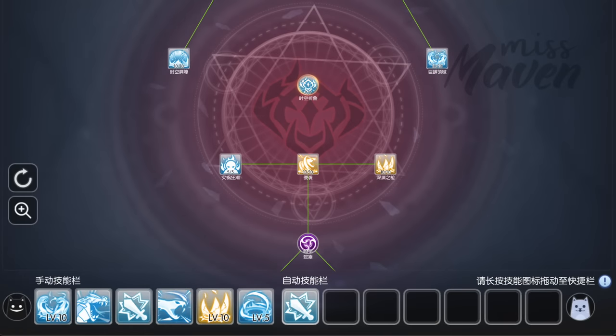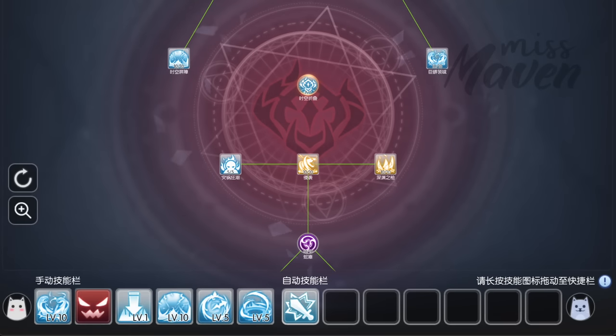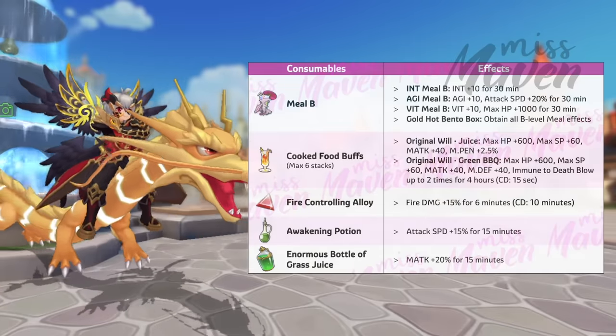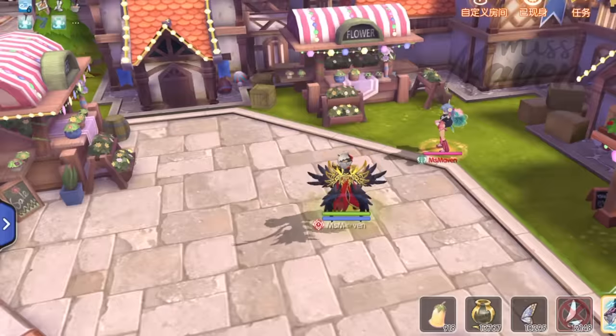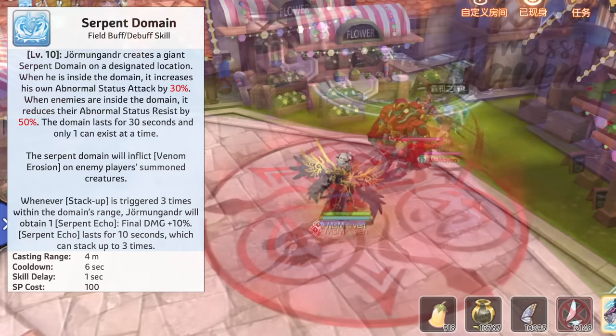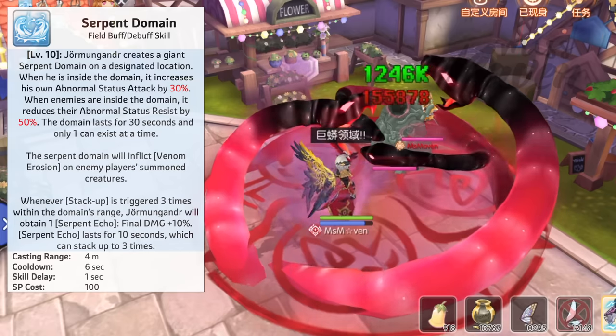Here is my setup for the manual and auto skill bars. Once you're all set up, use the following consumables which can help boost your damage. Before attacking, place first a Serpent domain near the target to reduce the enemy's status resist and to petrify enemy players' summoned creatures. Also make sure there's a Serpent domain near you when you attack to further boost your damage output.